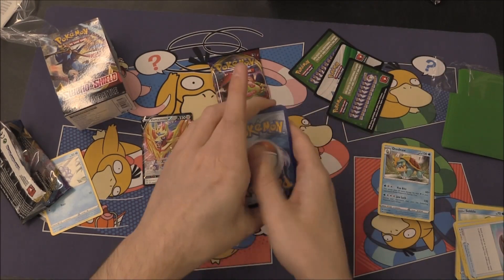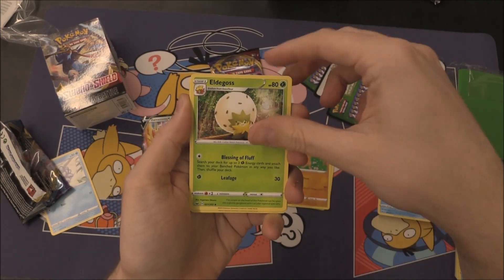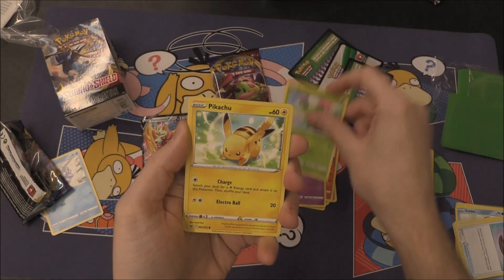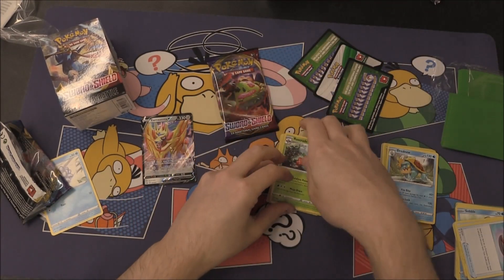Another green coat, four to the front again, and we've got ourselves a Fighting Energy. Pokégear 3.0, Sudowoodo, Eldegoss, Scorbunny, Sinistea, Maractus, Pikachu, Galarian Meowth, Vulpix Reverse, and a Roserade as our rare.